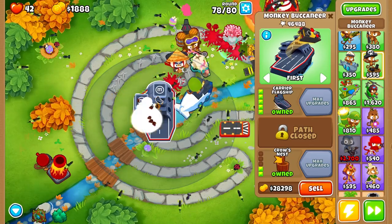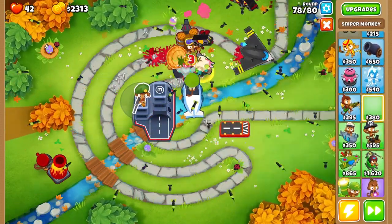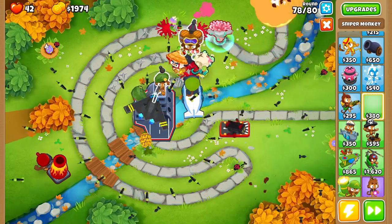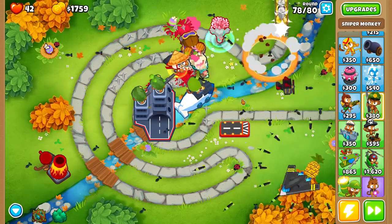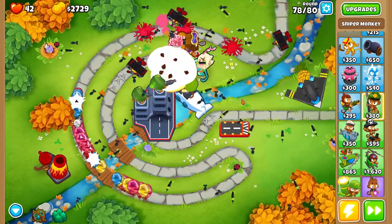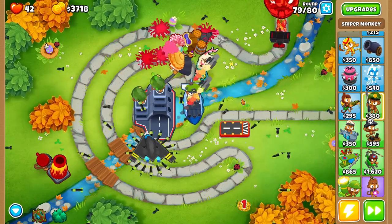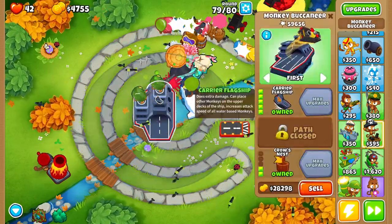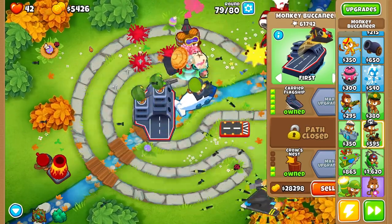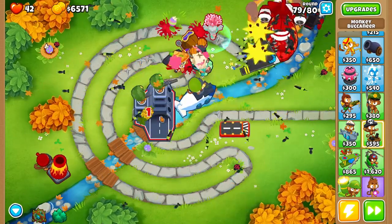The bonus with the carrier flagship is you can place two towers on top of it — for example a couple of snipers — which adds a little bit of room to your map. It's a great solution if you're playing on a map that doesn't have a lot of space. Plus the carrier flagship can passively pop lead balloons, which is another reason it's a really good tower to get especially late game.